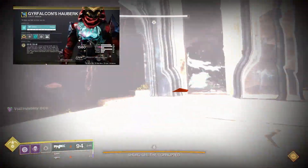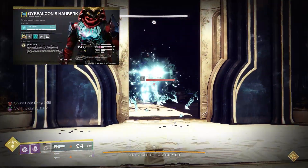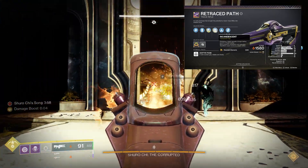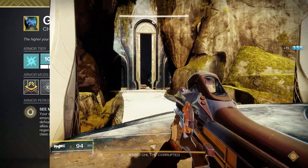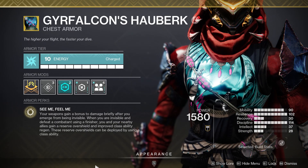I've got a video today all based around Gyrfalcon's Hauberk and Scorch. What I realised when using Incandescent weapons with Gyrfalcon's is it actually improves the damage. Gyrfalcon's gives your weapons bonus damage briefly after you emerge from being invisible — it's a 35% damage increase whenever you come out of invisibility.